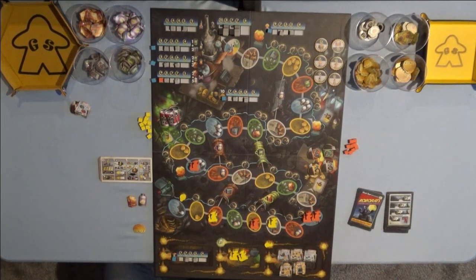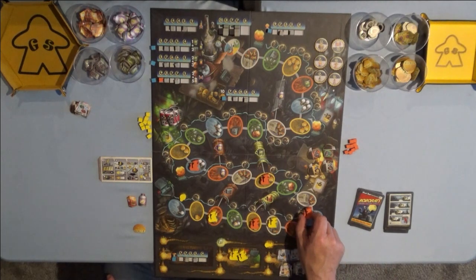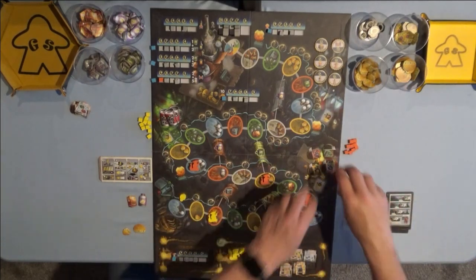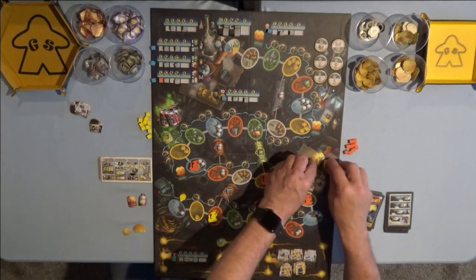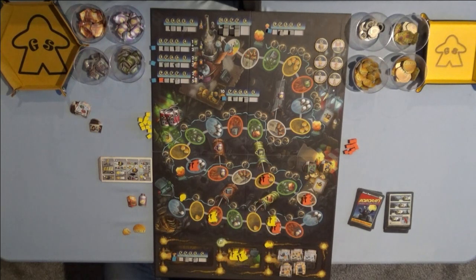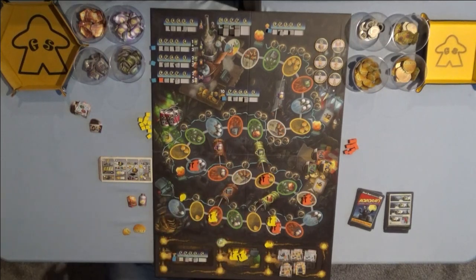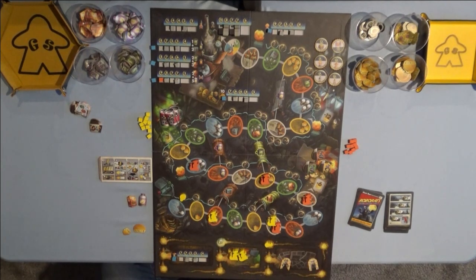Now it's Greg's turn again. First rat moves zero spaces, second rat moves three spaces, third rat moves one space, and the fourth rat moves one space, landing on me giving me a cheese wedge again. Now we're going to get rid of another backpack item. Going down to three backpack items — the yellow one gives me plus two cheese anytime I land on a yellow space with cheese, the green one lets me collect any resource if I land on a green area, and the red/orange one lets me collect any one extra resource if I land on an orange area. And now Greg gets to get rid of another comic book, with five remaining.